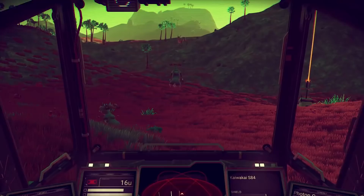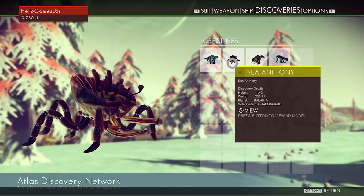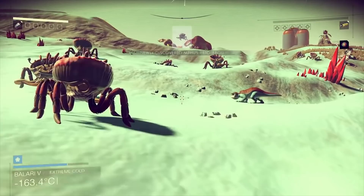Renaming Species. Similarly, you may also rename any species you happen to encounter and which you have scanned. Once again, you just pull it open in your discoveries list, and then set the name to whatever you wish it to be. Now you too can name that species of funny-looking yellow rodents you found Pikachu.